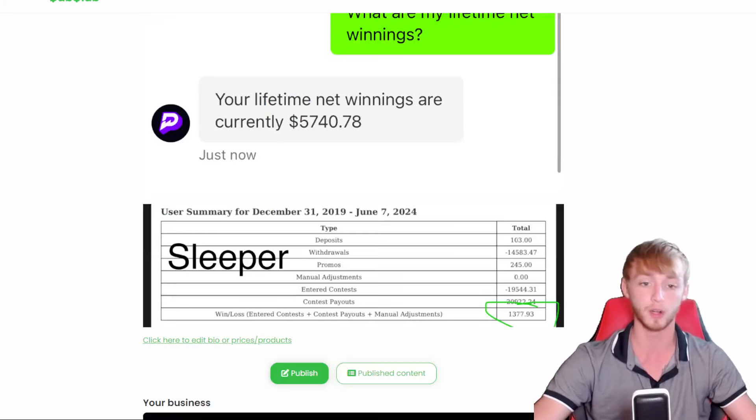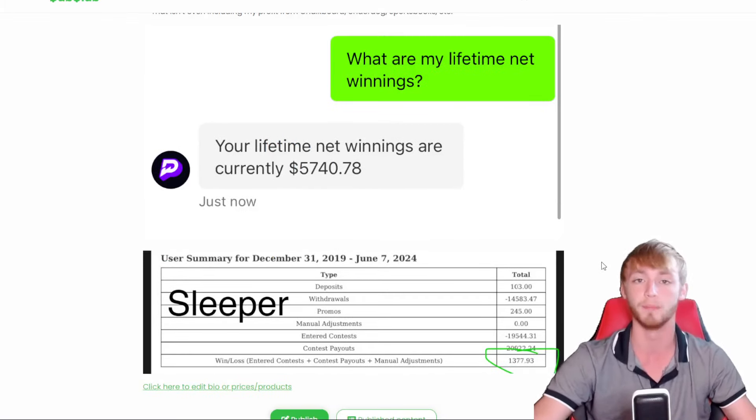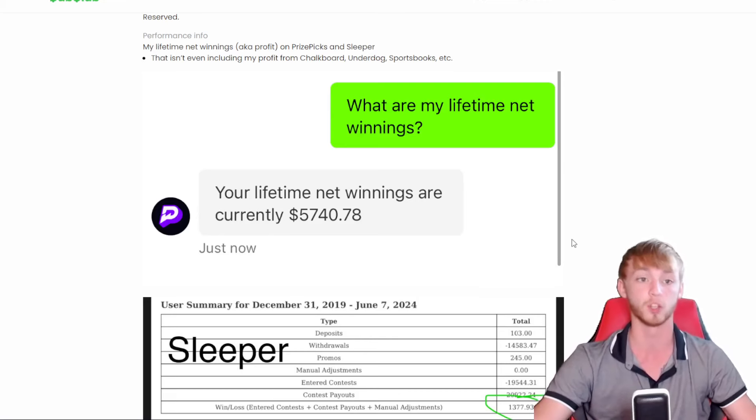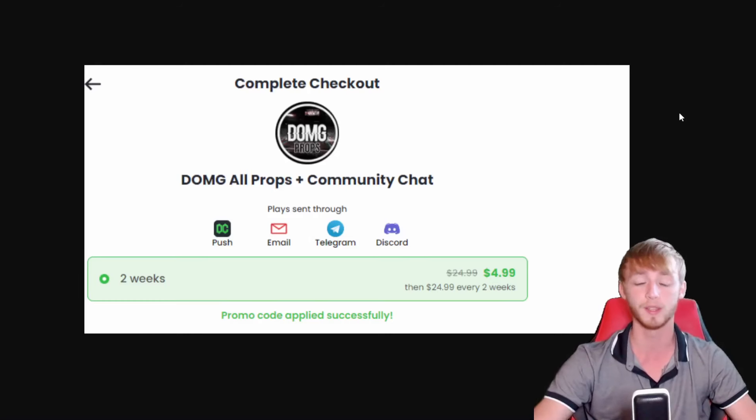My Sleeper profit is over $1,300. That's how you guys know that I'm not out there selling bad plays. Not every day will be a winning day, but long term I've always profited. I'm also profitable on Chalkboard, Underdog, and Sportsbooks. So don't miss out on getting all my plays sent straight to you.